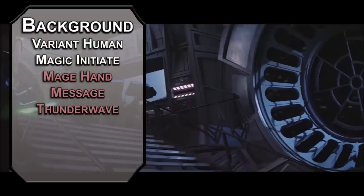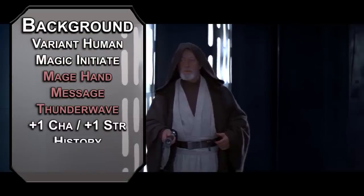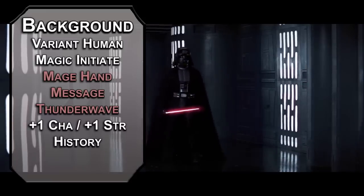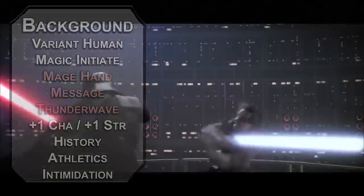But it doesn't push them and they only take half damage if they succeed. Bump Charisma and Strength with your two free points, take History as your skill of choice to remember the tragedy of Darth Plagueis the Wise, and the Soldier background for Athletics and Intimidation proficiency to have those rebels shaking in their boots as you step onto the scene.